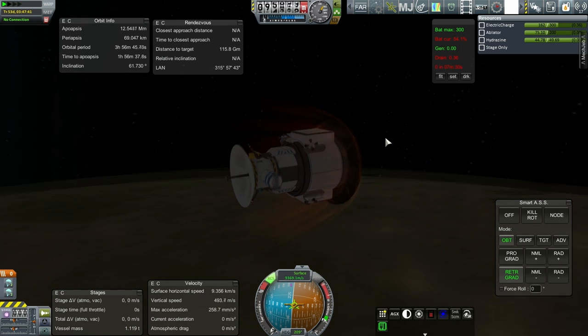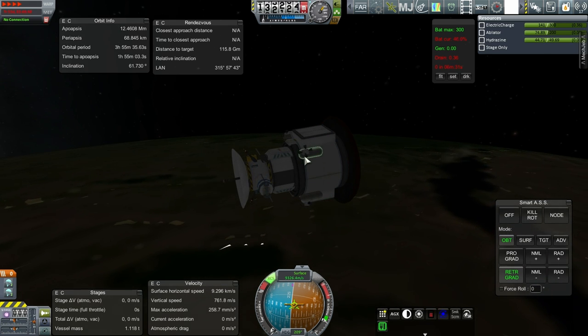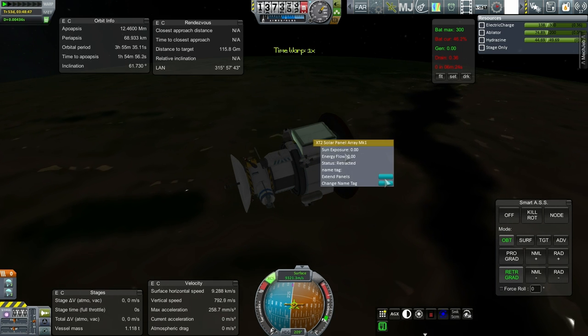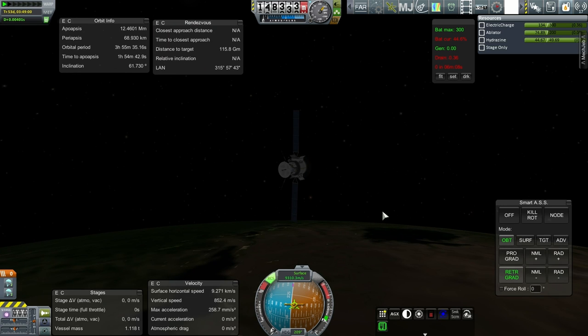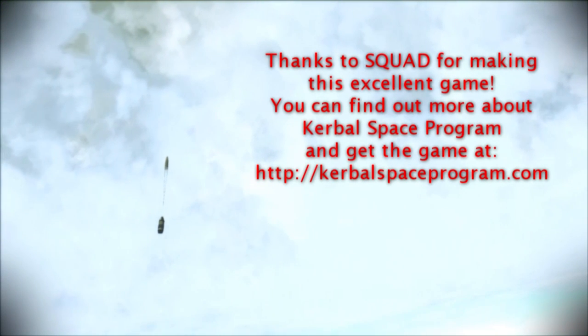I'm going to get this to space, deploy the solar panels, and then we'll have to see what happens in the next episode — but that's if we have connection. If we don't have connection, I'm not going to be able to deploy solar panels, and that would be bad. Nope. There's space — and there's a connection. Alright, let me get the solar panels out. We'll find out what happens to this in the next episode. Thank you for watching. If you enjoyed this episode, please do press like. If you have any comments or suggestions, please leave them in the comments section below. I'll see you next time. Bye.